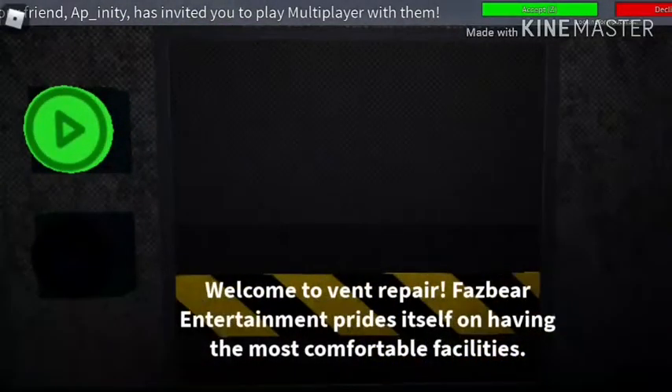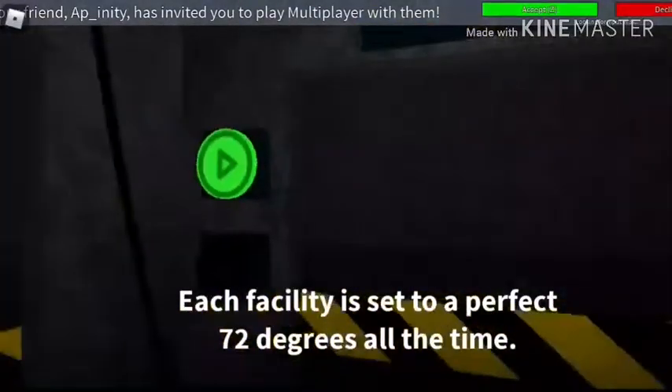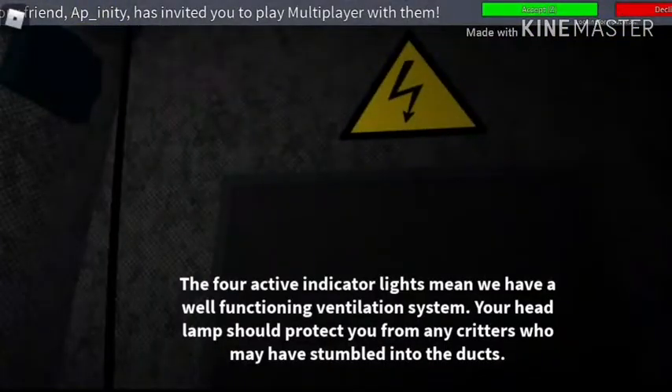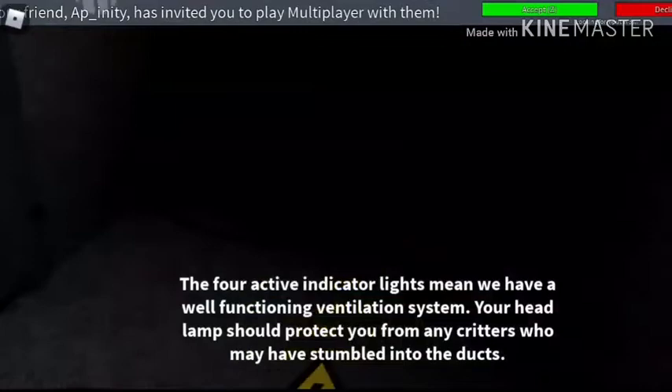Welcome to Vet Repair. Fazbear Entertainment prides itself on having the most comfortable facilities. Each facility is set to a perfect 72 degrees all the time. The four active indicator lights mean we have a well-functioning ventilation system.